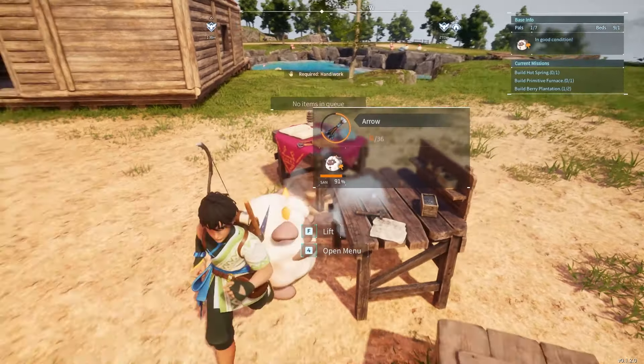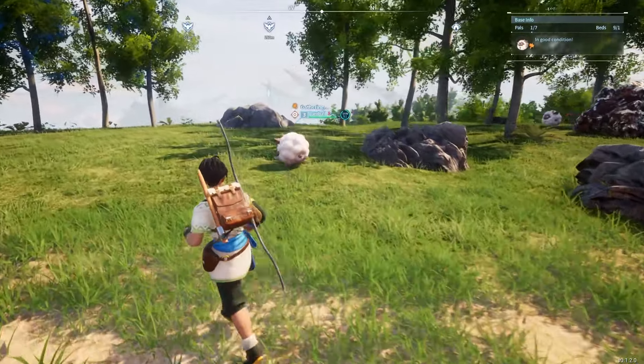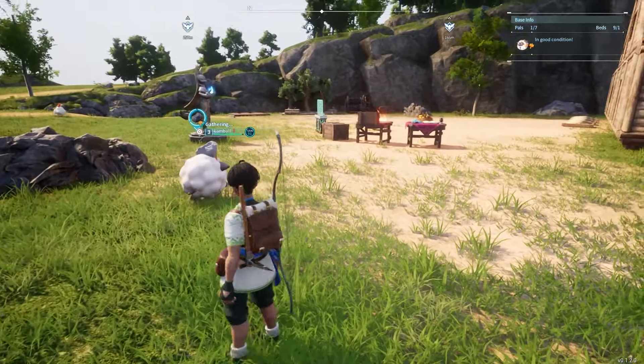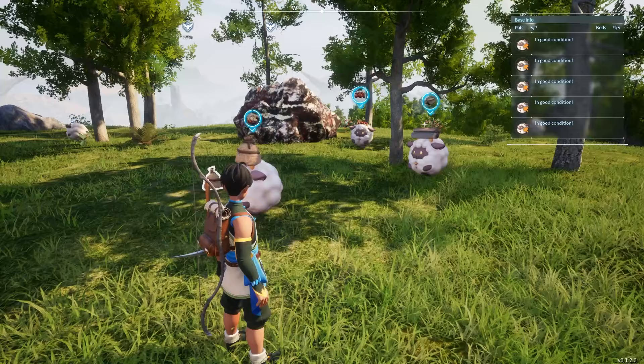You can also get one to help speed up production when crafting items at a workbench. They are also very useful as transporters, picking up any resources that are lying around on the ground and taking them into storage. And while none of these tasks are unique to them, and they may not be the fastest, it's not hard to round up a bunch more and really increase your efficiency.